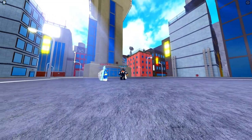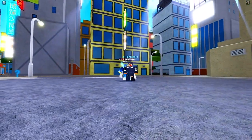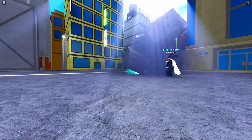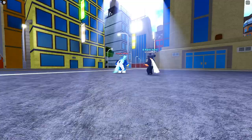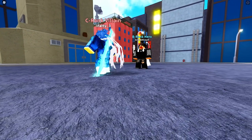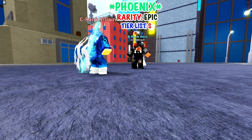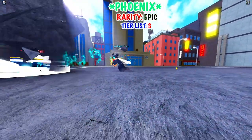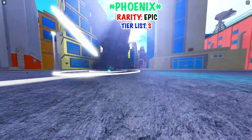The last move is Phoenix Finishing Kick at 70 mastery. Oh my god — that got 100 damage and it has a little cutscene. Your wings become your arms and it has a long stun. This is 100% an S.